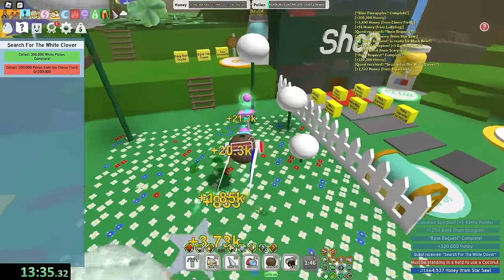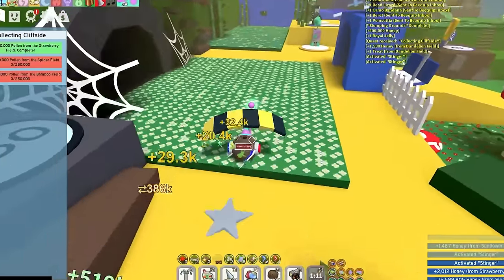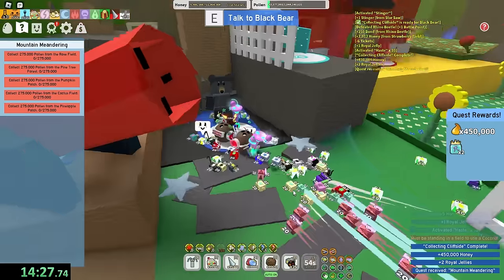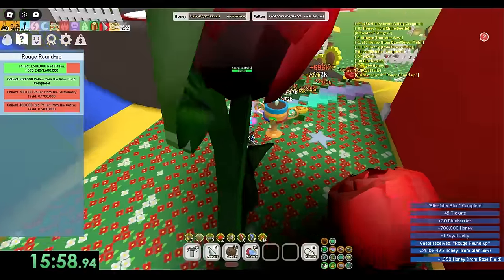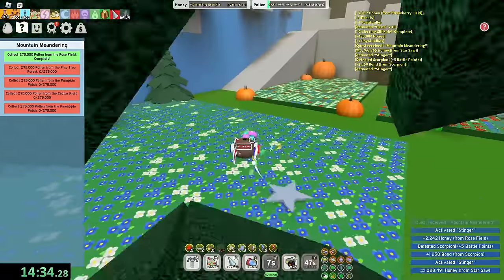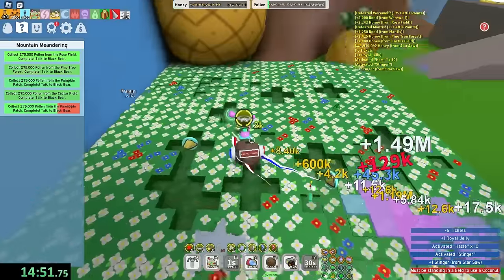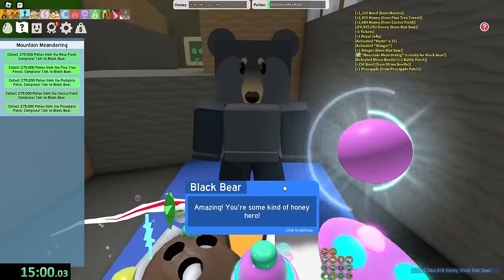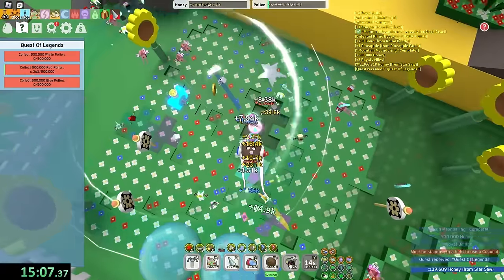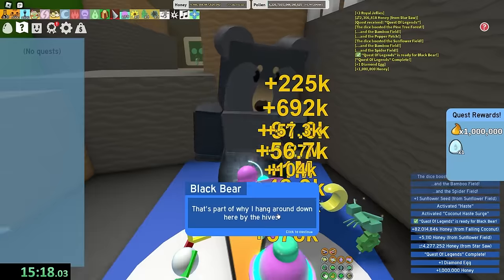Time for Rose — okay, that is easy. White and Clover, Stomping grounds — done. I'm actually getting through these quests so fast. Three more for the diamond egg. Now I've got to get pollen from three fields in the 5B area — that's a bit of a scam because I have no haste. The jelly dispenser is my only hope. Got sunflower times three and the Quest of Legends is complete. I got the diamond egg!